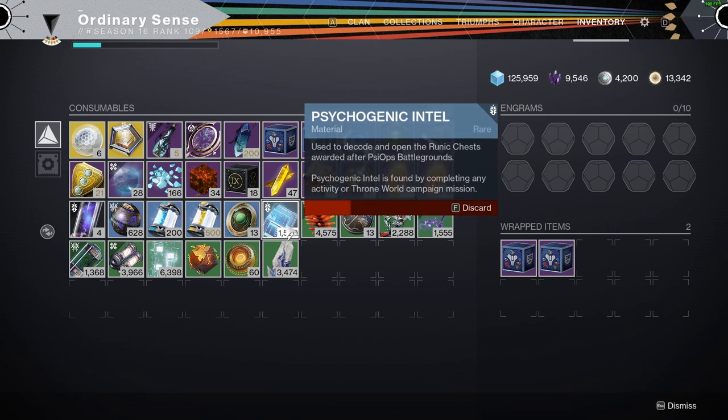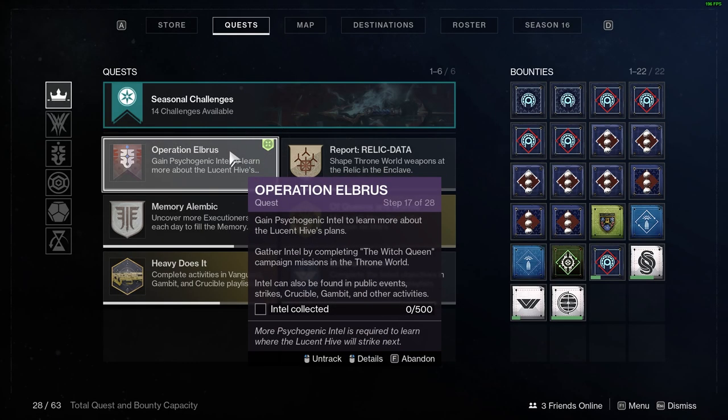I have to discard my stack of intel and go and earn 500 more intel. So if you are struggling on this step — if it won't let you collect intel for step 17 of Operation Albrus — then simply delete your stack of intel and go and earn 500 more. This applies for second and third characters as well. If you're trying to do these quests on your other characters, it's possible that you already gained all of the intel on your main character, so you have to delete your stack and go through and earn it over again.